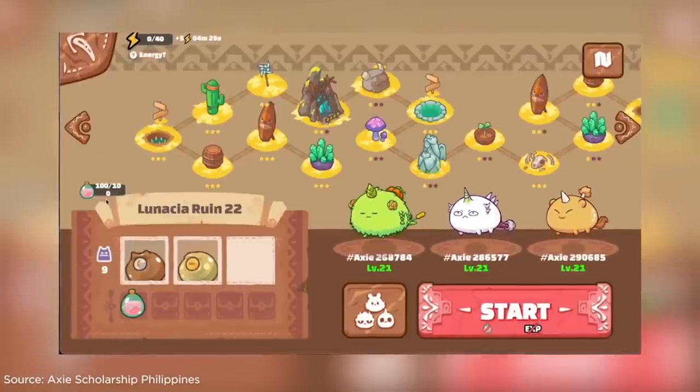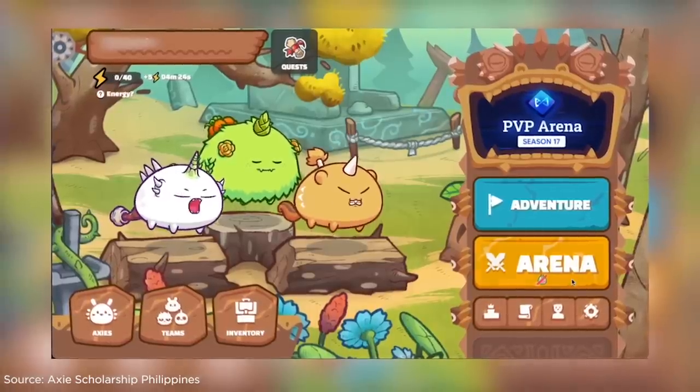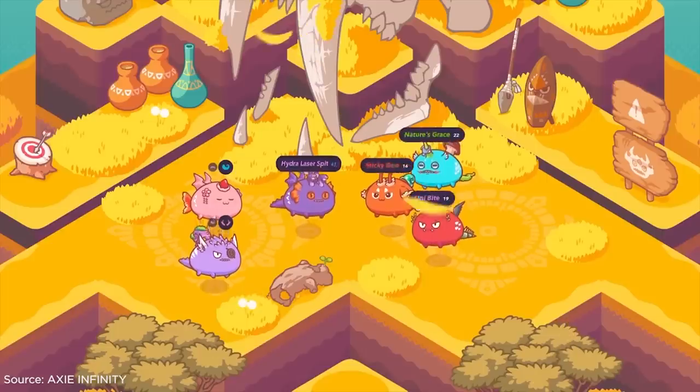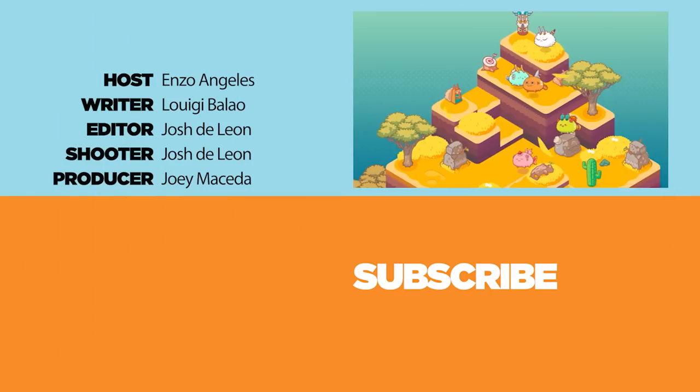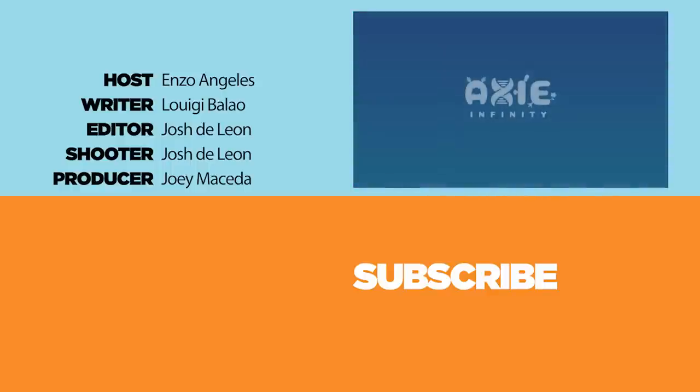So there you have it — a rundown of what the adorable Axie Infinity is. What do you think about this play-to-earn structure? Feel free to leave your thoughts in the comments below, and don't forget to like, subscribe, hit the bell icon, and visit ugotech.com/gaming for more news, tips, and tricks. It's your boy Enzo — stay safe!